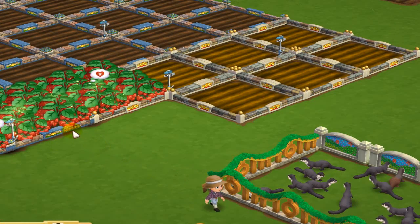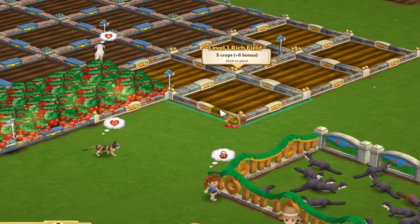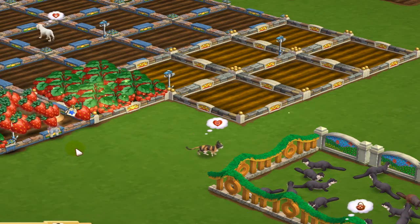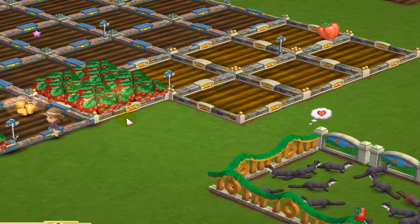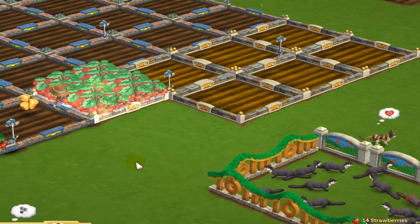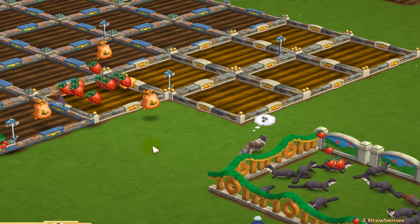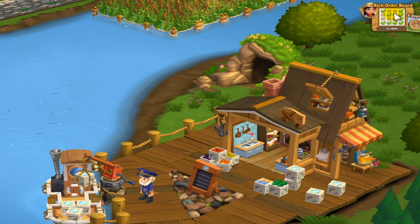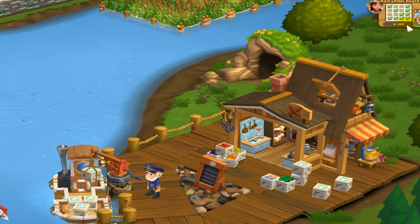I'm just working on the strawberries here at the end. I want to show you the difference between using the upgraded fields. These gray ones here are supposed to give us more of the rich crops. Let's go ahead and do one of the regular fields and see how many we get — you can see we got five of the rich strawberries. And now let's do a field that is supposed to give us more. It came out seven — so that was two extra. That helps. I have now completed the rich order board as far as the items that we need.